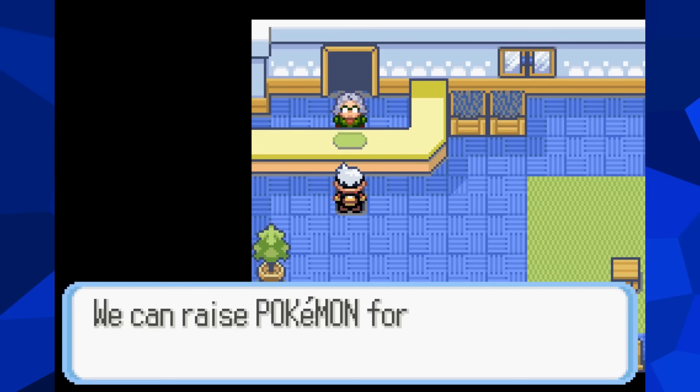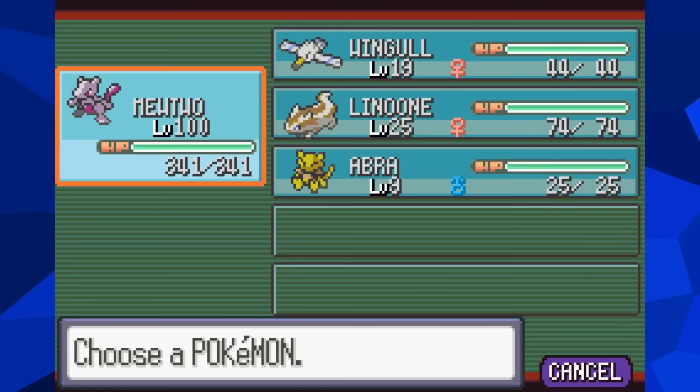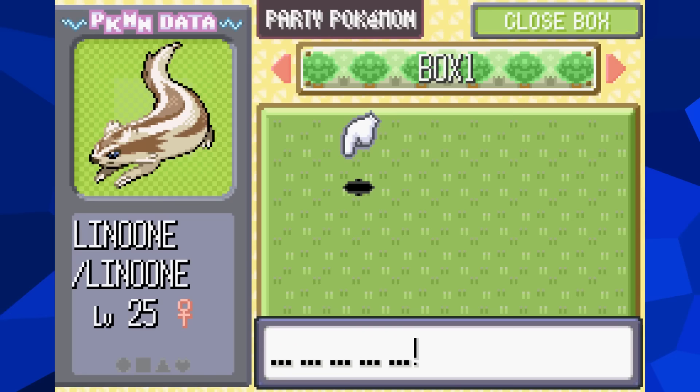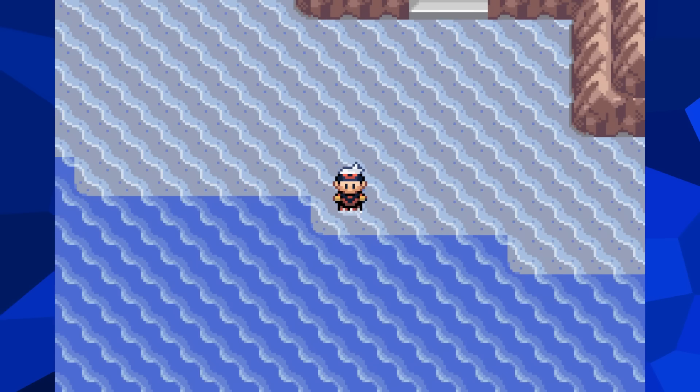Also, if you're curious about trying to do this in the Gen 6 remakes, don't bother. By that point, Game Freak was well aware of all these loopholes the player could exploit, so they added the Eon Flute, which pretty much just lets you use Fly at any time by calling Latios or Latias. They really wanted to make sure the remakes were completely idiot-proof.